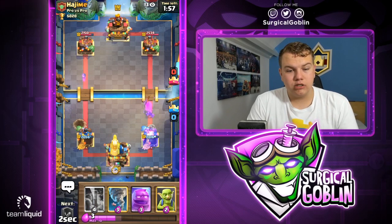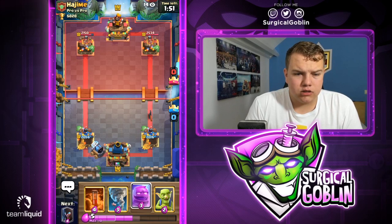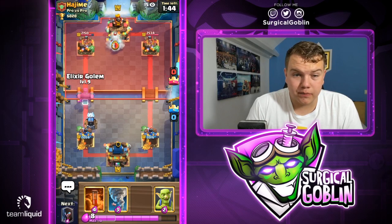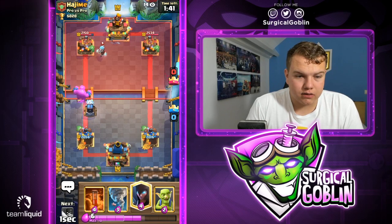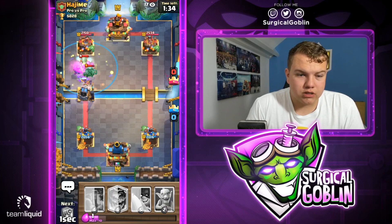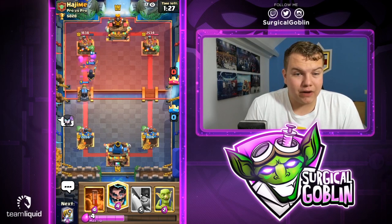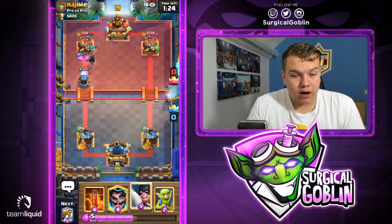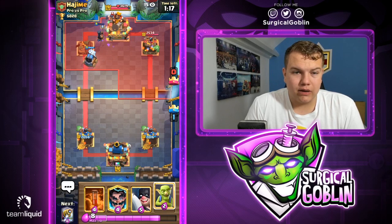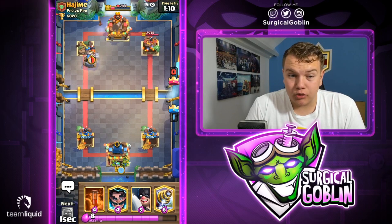Looks like he goes with his zap. I'll go with a sparky in the back — he got one hit with the executioner but I'm totally fine taking some damage. Let's go with tornado to pull everything together and then the sparky should be able to splash it all. As you see, sparky splashes everything — night witch stays alive, elixir blobs are still alive. Looks like we're actually able to take down the tower! Looks like he goes with his executioner — wow, the sparky actually splashed the executioner! That's actually huge. Let's go with goblins — sparky gets another hit.